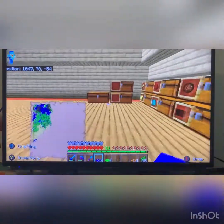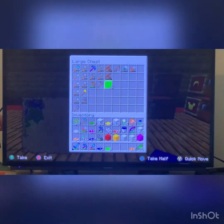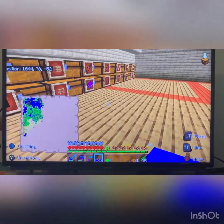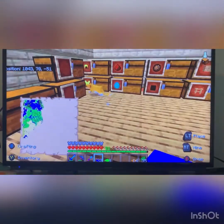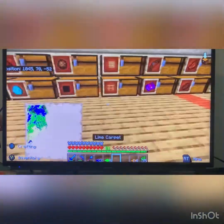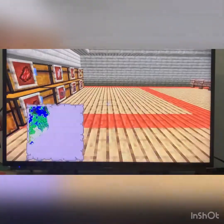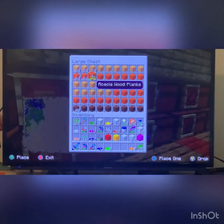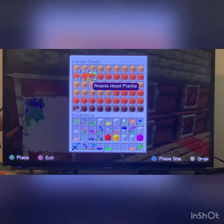So right now, what is this — is this just empty? Should we make a wool chest? I think we should make a wool chest. Do I have wood on me? No, I do not.